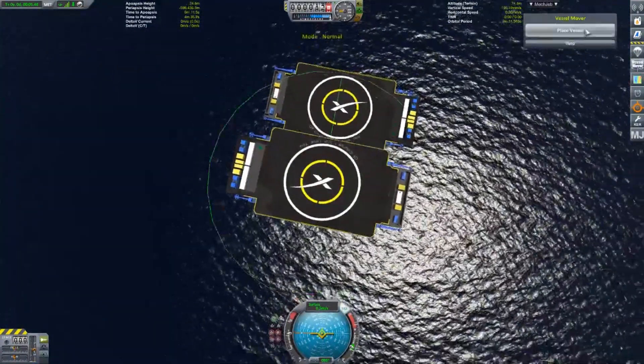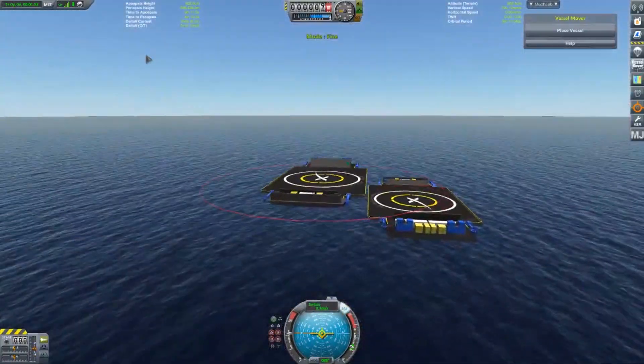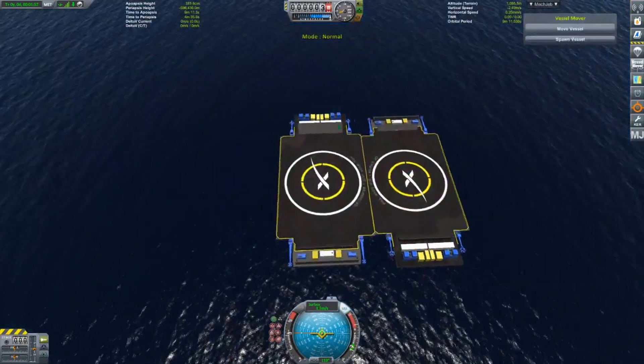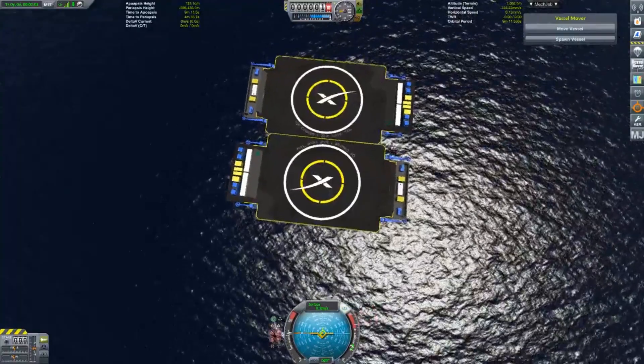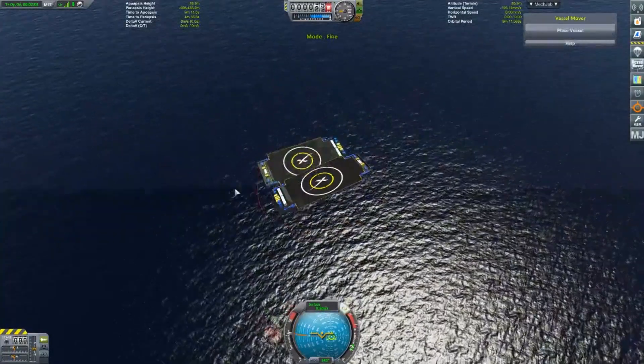Very useful if you want to do things like this. I know a lot of people use this with BD Armory to move things around. If you have some land props, things that you like to do that KSP makes challenging to move — because, let's be honest, wheels in KSP these days are not always the best. Then this is a good option and something to definitely check out.